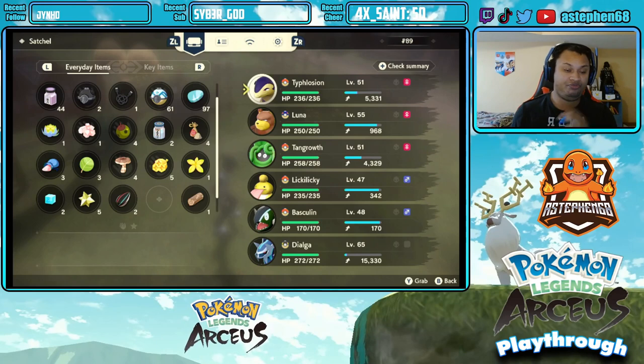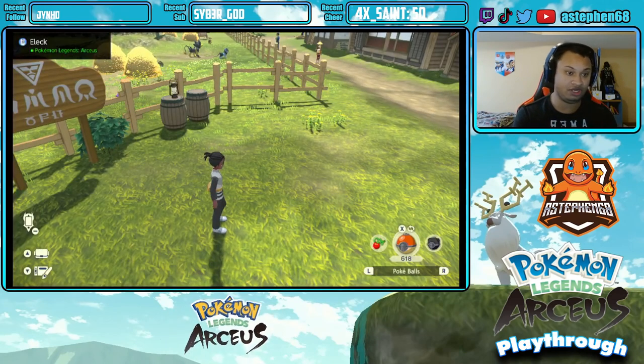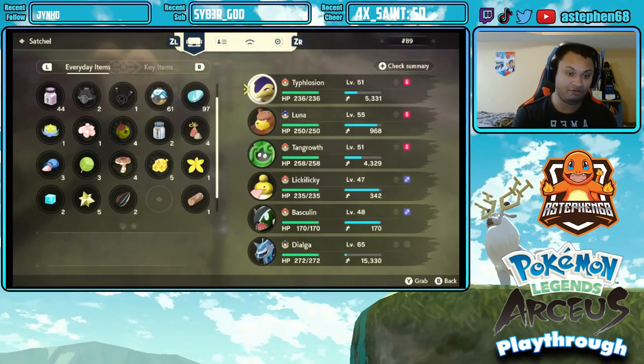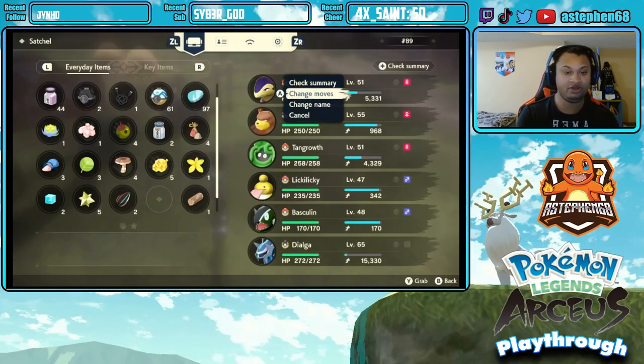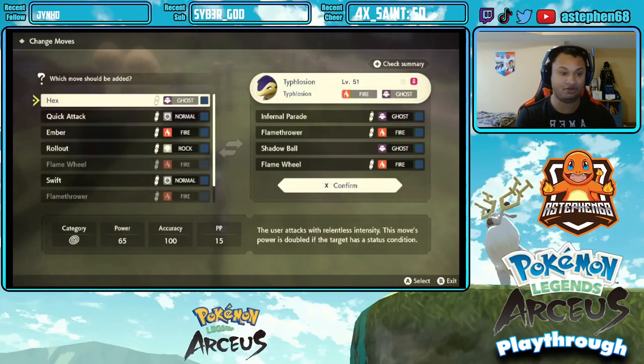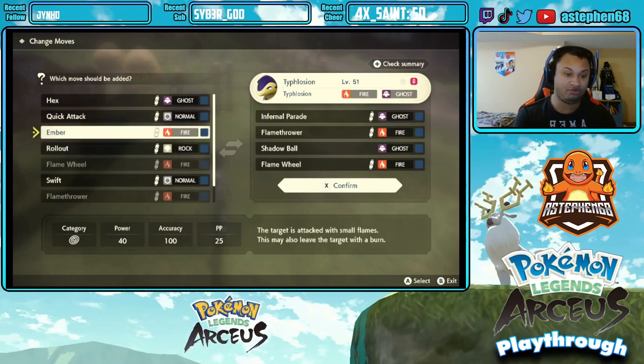If you ever want to change your moves on any of your Pokémon to make it stronger, you just want to click up on your bag, go into your bag, select whatever Pokémon you want, click on 'Change Move.' You can do this anywhere, based on what Pokémon you have in your party. Then in here it'll show you which moves you have.